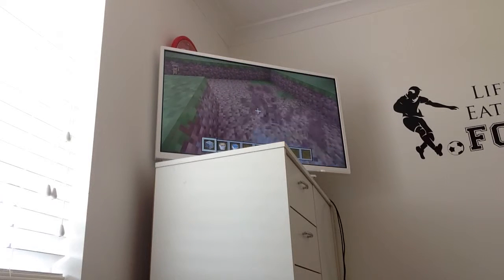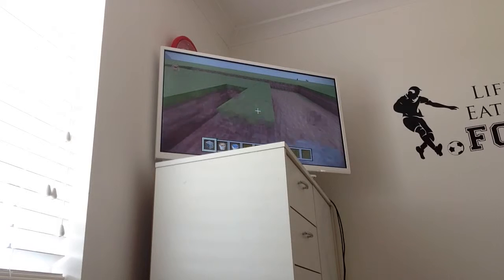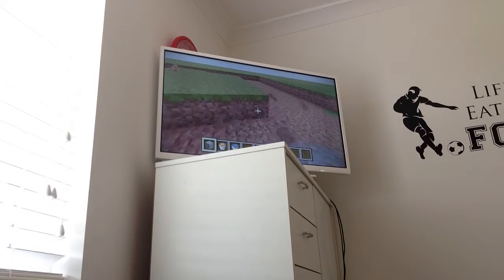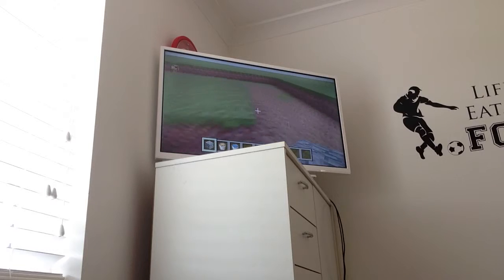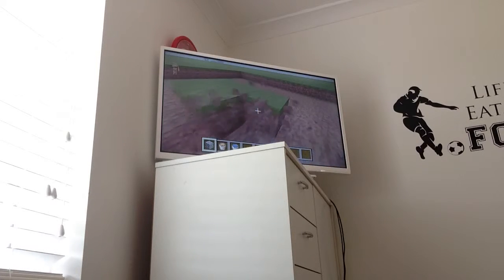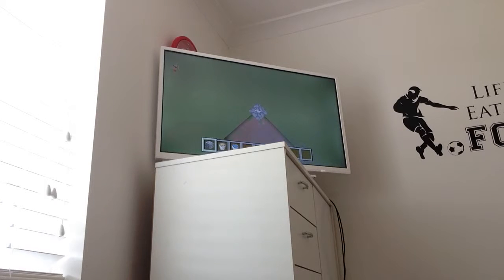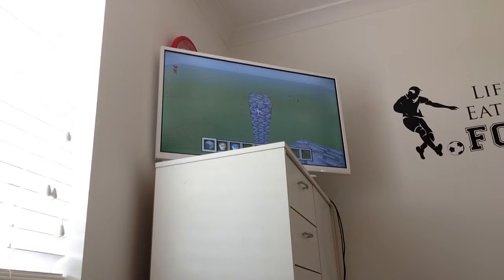What you want to do is start building up as high as you want your skyscraper to be. If you want it high, you can, but it takes longer. I'm going to do a small one. Go to the corner of your square, build up, then in the air build a square or rectangle — it just has to link up.